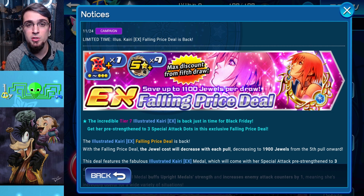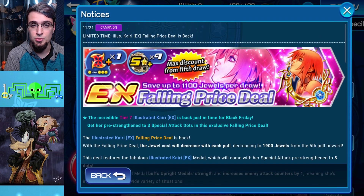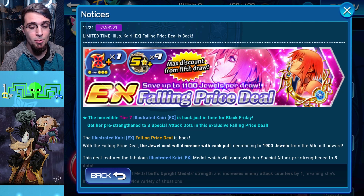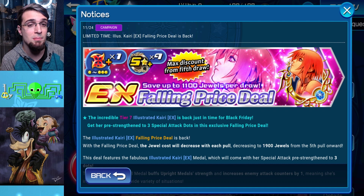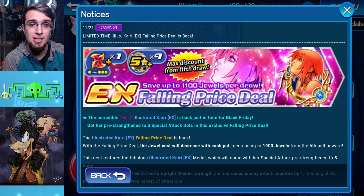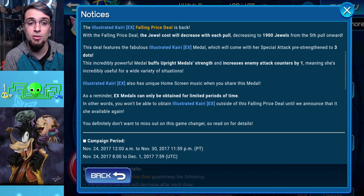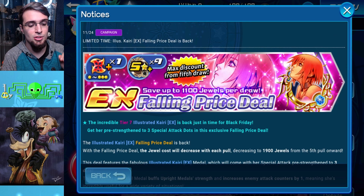Illustrated Shion EX buffs reverse buffs and does exactly what Kyrie EX does for every other buff and debuff. It's a falling price deal. This is way better than the Foretellers — if you do not have Kyrie EX and you're going to pull, do not pull for the Foretellers, pull for Kyrie EX. If you get her, you are set. It might cost you all your jewels, but it's your best bet to compete. Kyrie EX makes every other medal in the game a monster — with her, you can use non-guilted medals and complete the Hades Cup. Huge banner. If you don't have her, go for it. If you do have her, then your options are opened.